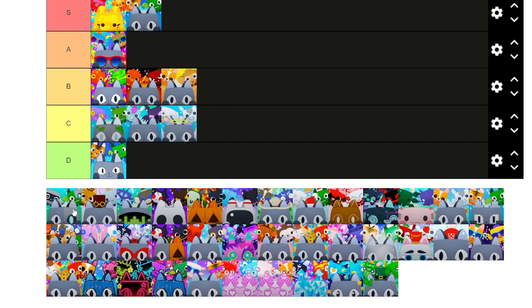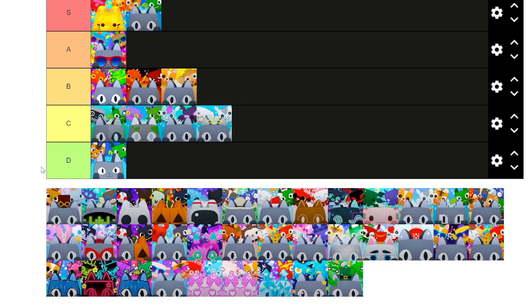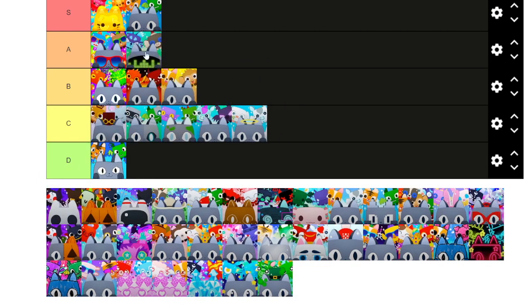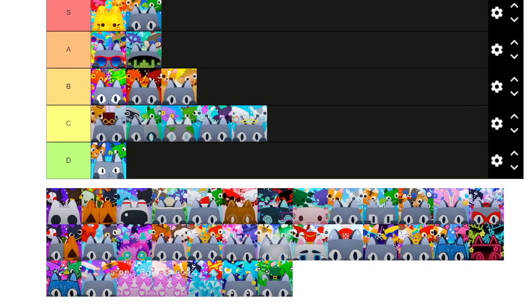Next we have the Cyborg update. It looks okay, maybe meh — top of meh. Next we have the Tech World update. None of these ones really look that good in my opinion. But the techno update icon — I'll put that one in A tier. It actually looks pretty good. I like the techno cat — it's a very cool feature instead of just having the basic cat.